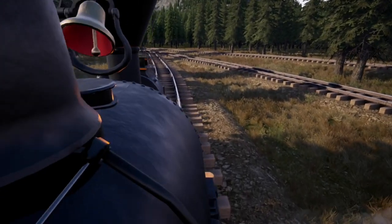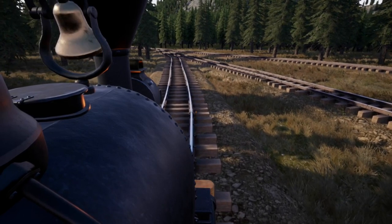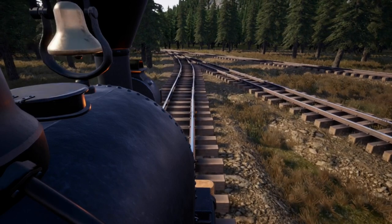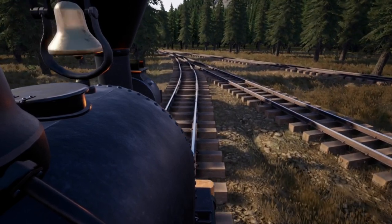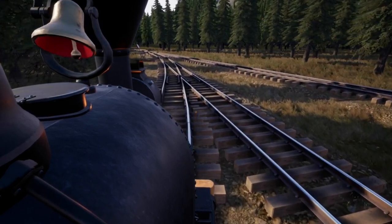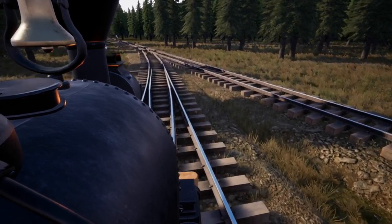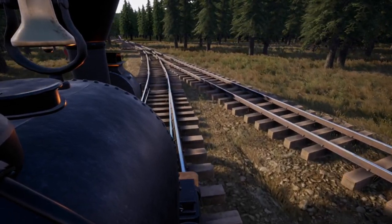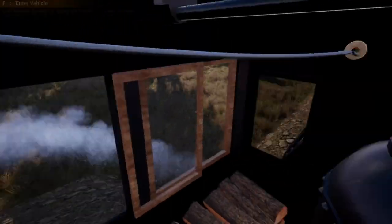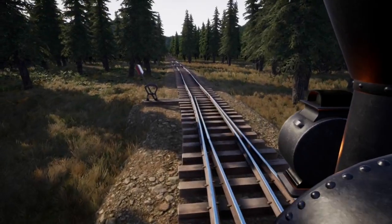We're going to be pulling a six-car log train here. We're probably going to go for a trip of logs and then maybe we'll start building our way to the sawmill — I think that's a good thing to start off with for episode one. So let's do it. We'll put the reverser to forward, pull the cylinder cocks, and ease on the throttle and brake with some bell.